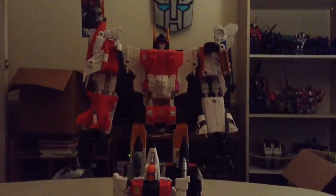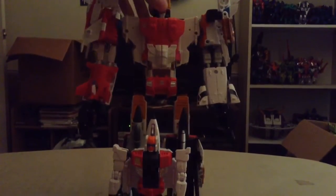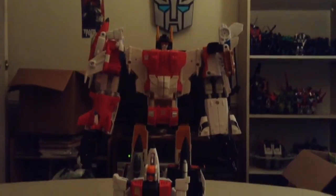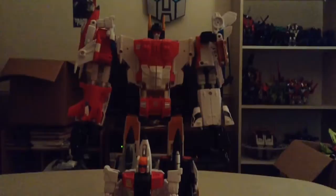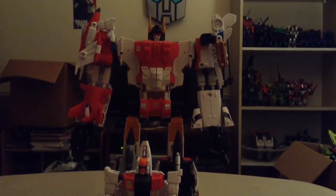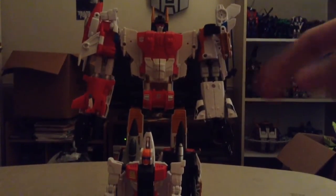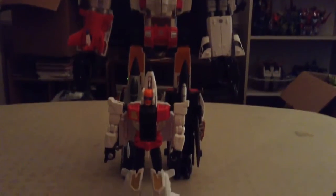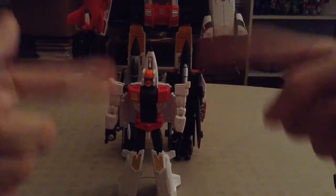Anyway, moving on to the big guy. Superion, do you mind if I borrow one of your arms? Once again with the power of stop motion, I'm going to have Alpha Bravo disengage and fly off, and then Quickslinger is going to transform and combine into the limb mode. With the power of stop motion magic, you are going to see Quickslinger, a.k.a. Slingshot, in the limb mode for Superion.